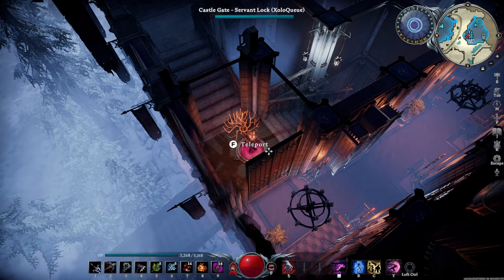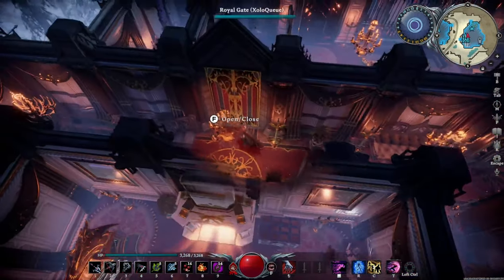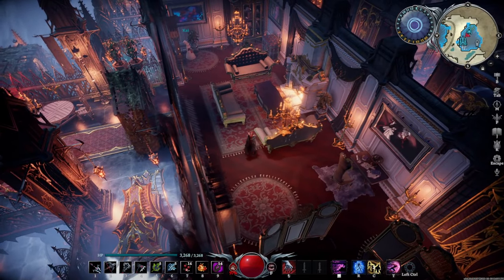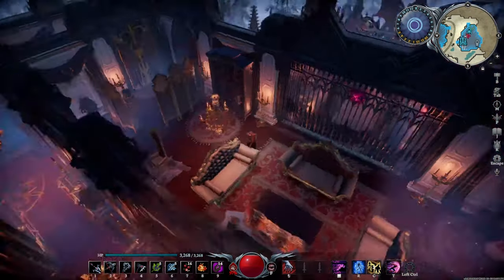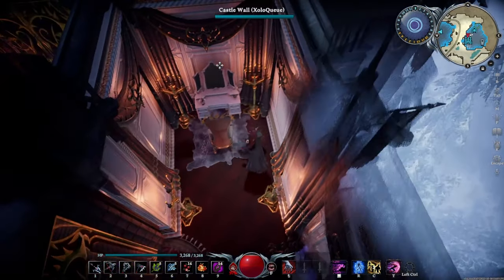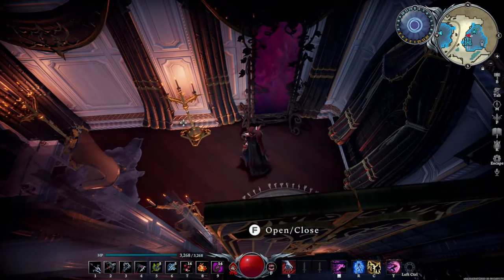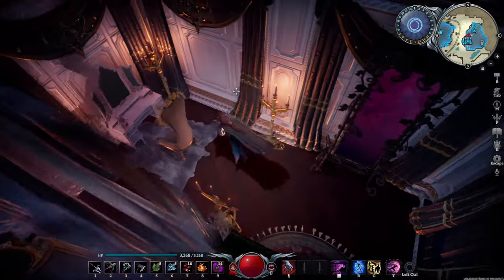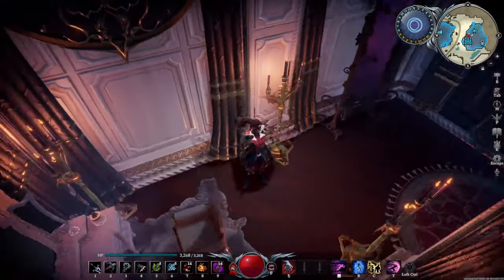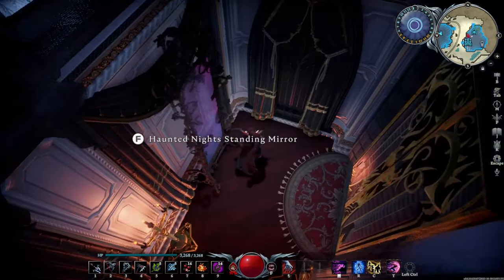This portal takes us back to the first floor, but we're actually going to head over to the third floor. This is my room. As the owner of this establishment, I thought it was appropriate to have a nice room. This is probably the most luxurious room of the castle — it has a nice little powder room, everything looks really expensive. You have gold accented curtains, and even the chair looks nice.